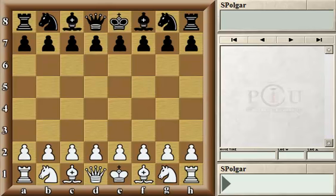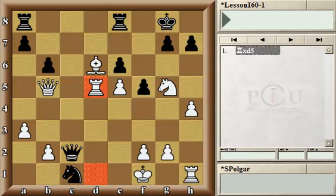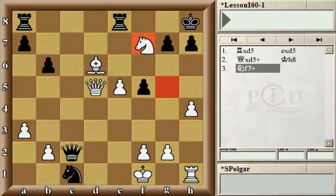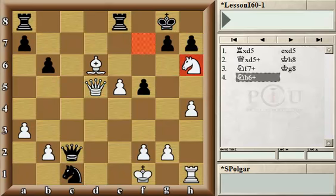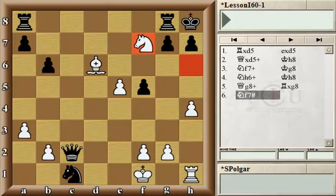Let's look at the following position. In this position there is material balance. However, we can tell that White's king is certainly in an awkward position, having already lost the right to castle. White here made an exchange sacrifice hoping for a pretty smothered mate if pawn takes rook, check, and then followed by the typical elegant queen sacrifice with queen g8, followed by the smothered mate.